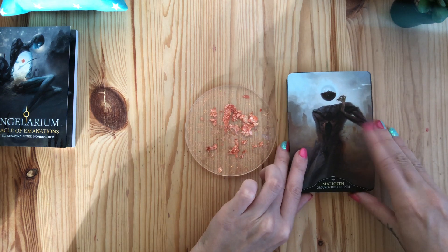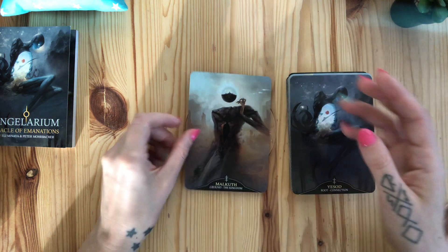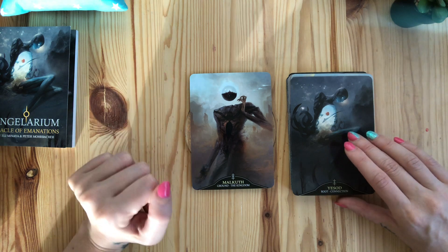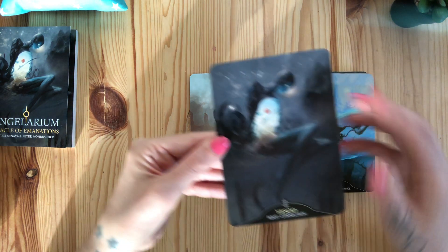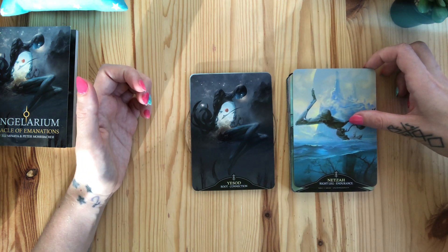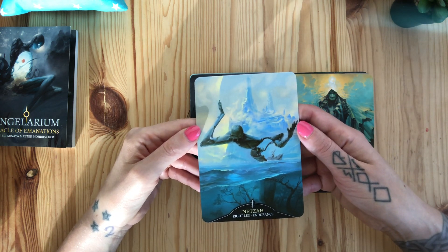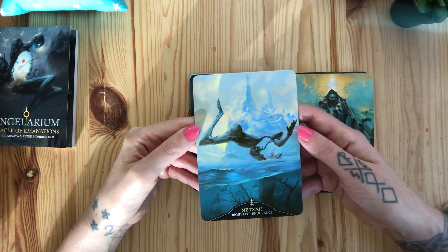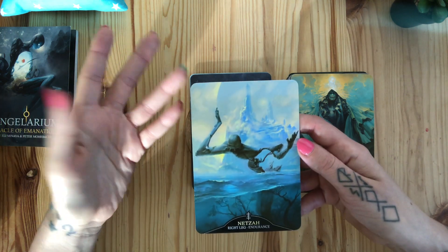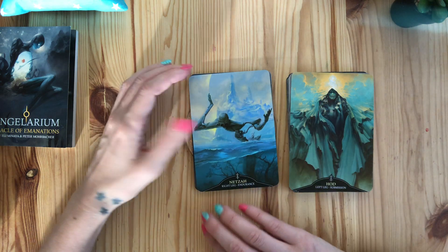I'm going to shut up and just show you the cards. This is Malkuth — ground, the kingdom — who is at the bottom of the tree. Root, connection. If I'm pronouncing a name incorrectly, I'm really sorry, but it's so damn gorgeous. I have the year one and two — it's Netzach, right leg, endurance, which is very Ten of Swords / Ten of Wands for me.